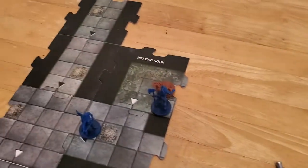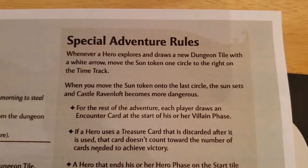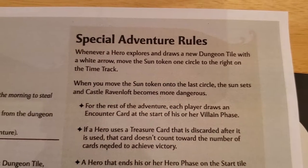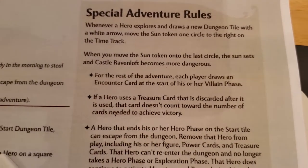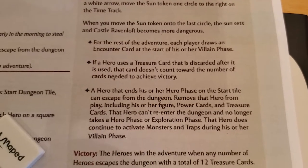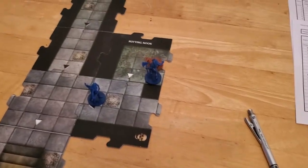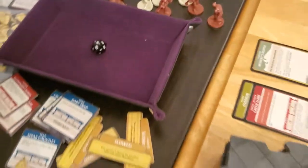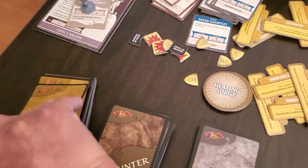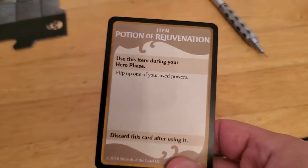Before I mess with all that, I want to check one thing. Whenever a hero explores, we move the on token. When you move for the risk encounter - okay, I was thinking we had to take damage if we canceled, but that must have been the last adventure. That must have been Klax. So we take down the spider, which means we will get a treasure. And it's going to be Item of Rejuvenation - flip over one of your unused powers. Yeah, we're going to use that.